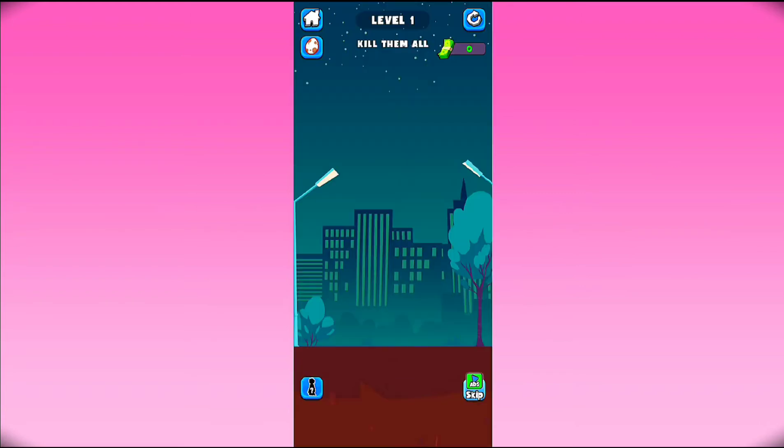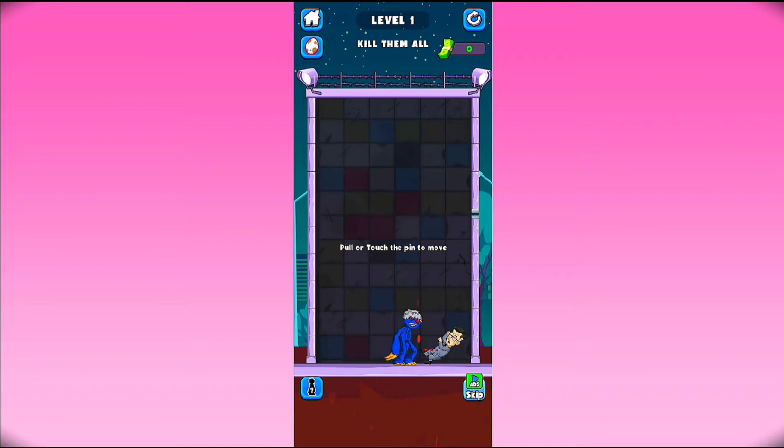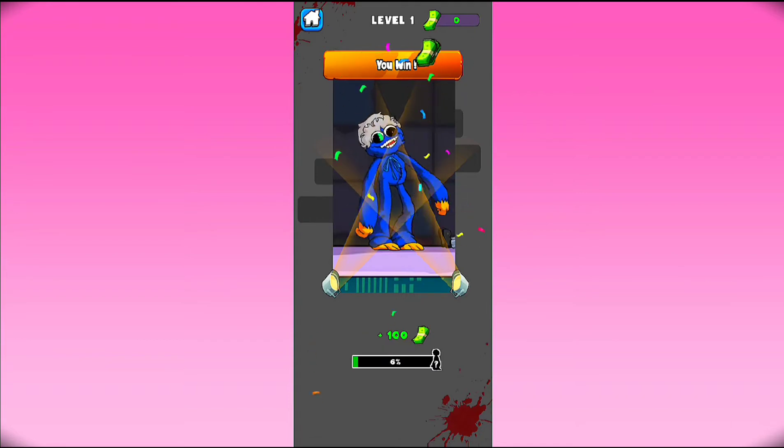Just tap on play and now level 1 has started. Kill them all. First of all, just swipe this pin here and call this man, and there we go. Now the level is complete. Just tap on next and see what the next level is.